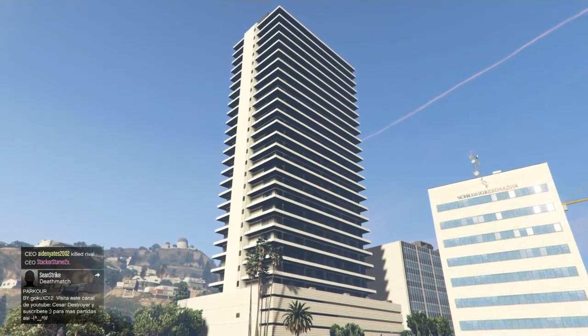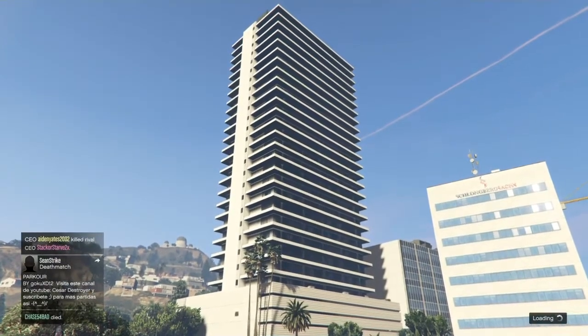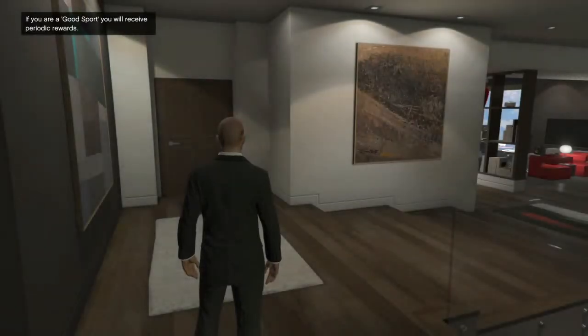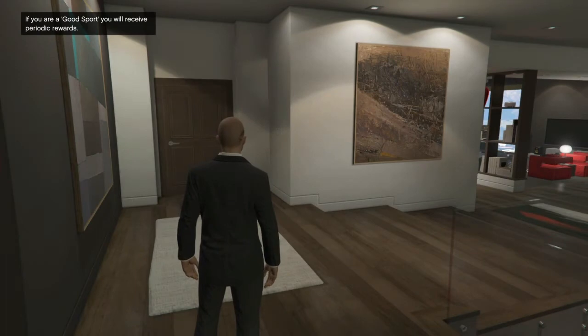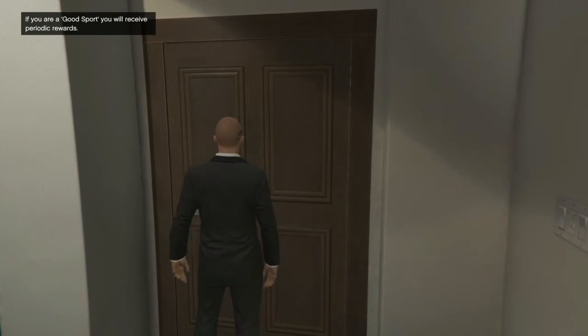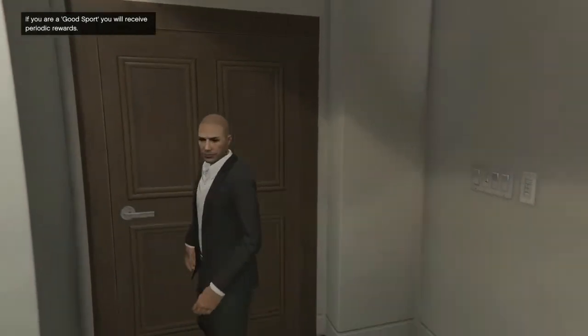Back at Eclipse Towers. But this time you'll find something strange happens — you haven't got any options to leave the apartment. Normally you've got the option to exit the apartment or enter the garage, but there's neither.